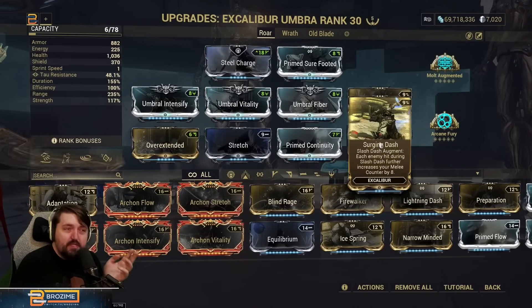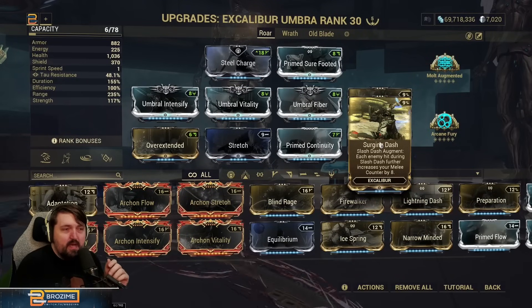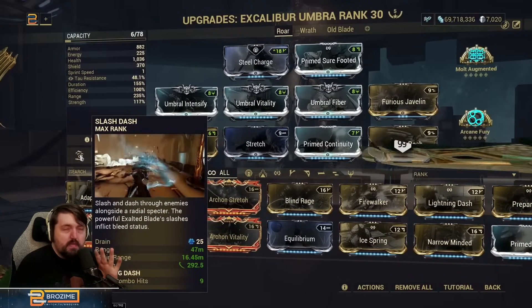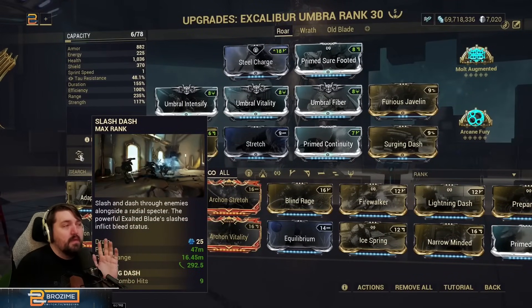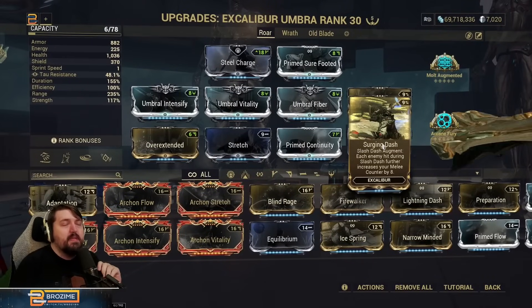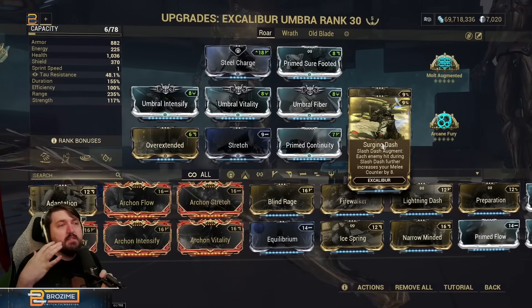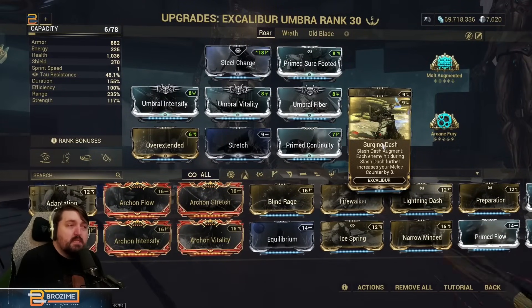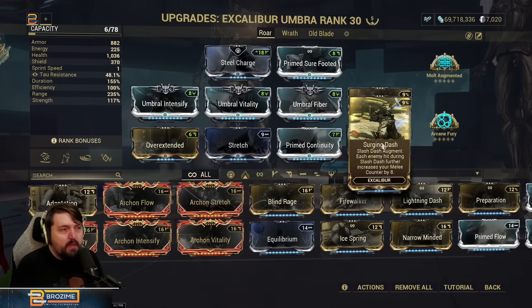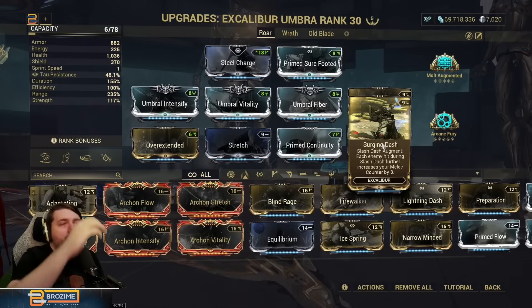The second augment is Surging Dash: each enemy hit during Slash Dash further increases your melee combo counter by 8. This is exceedingly useful for building up combo, which directly increases the damage of Slash Dash and has a few other uses we'll get into. Building up to full combo quickly is very helpful. You can replace this depending on what tools you have, but most of the time you're probably going to want it for quick ramping.